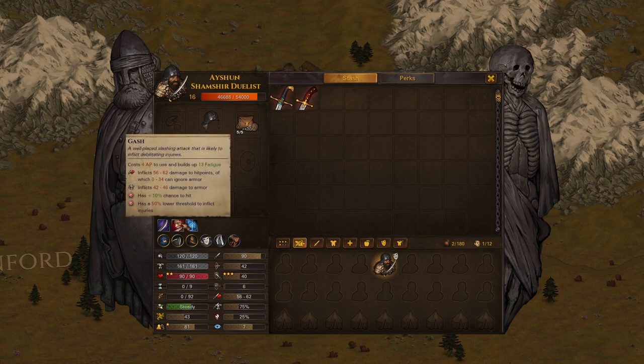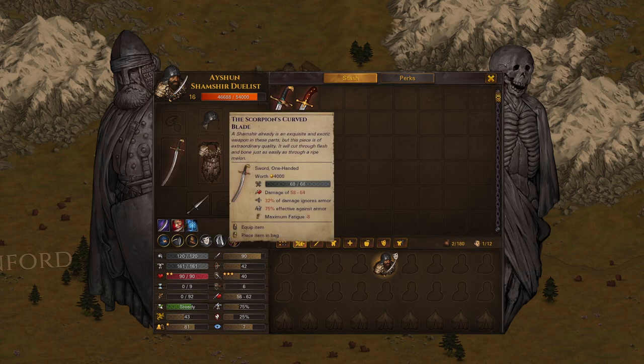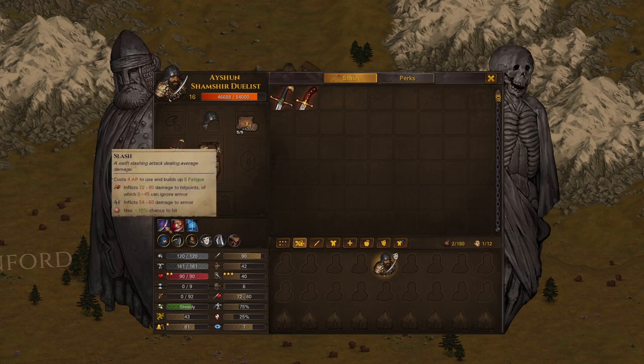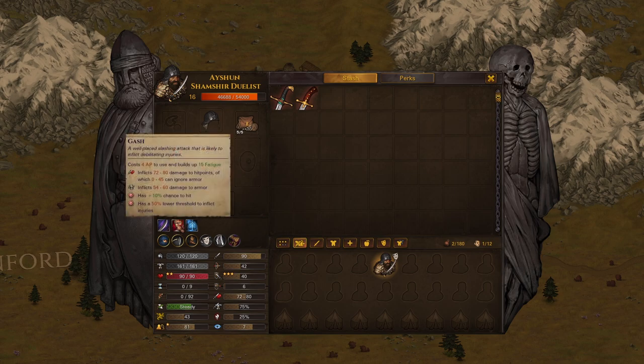You don't actually need to use Gash to proc injuries when you have a good sword. On the one I actually have for this campaign it's a pretty good max roll, so it doesn't need to do that much to proc injuries because the damage is already so high. That means you don't have to worry about spending all the fatigue with Gash unless it's a really high HP enemy. Some injuries are really impactful: Cut Arm Sinew gives minus damage inflicted, Cut Leg Muscles is minus melee defense and minus initiative, Cut Artery is minus HP, Split Hand is minus 50% chance to hit, and Split Shoulder is minus damage.